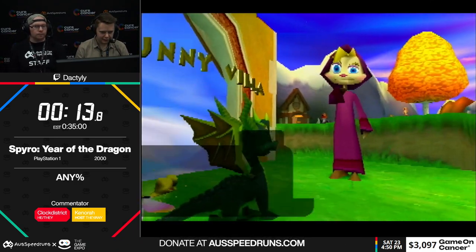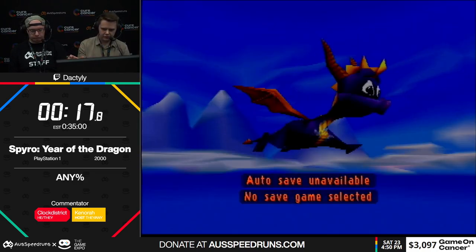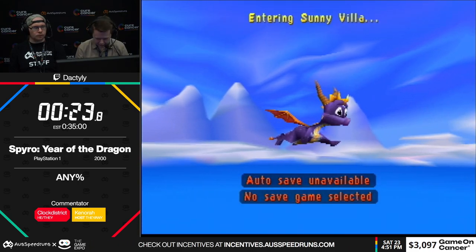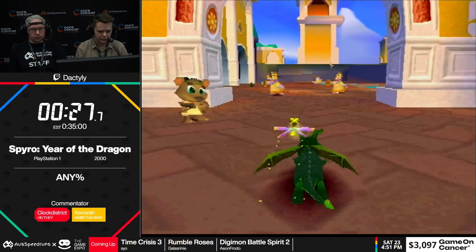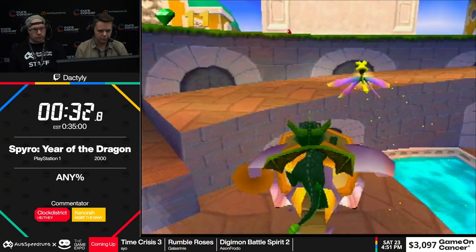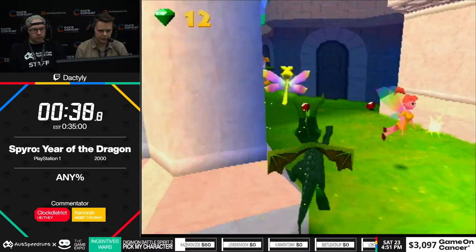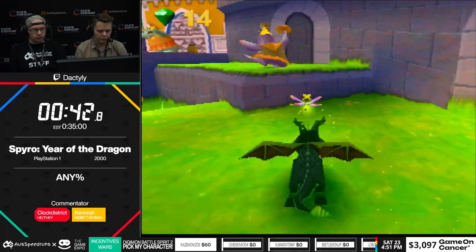So the way this game basically works is we have to get through four worlds. Sunrise Spring is the first world with a whole bunch of levels in it. In a normal playthrough you would need to collect a lot of eggs scattered around the place — you need 100 to unlock the final boss. But in this run we're not going to be doing that, because there is a skip to get into the final boss. So all I need to do is just reach the end of all of the levels.